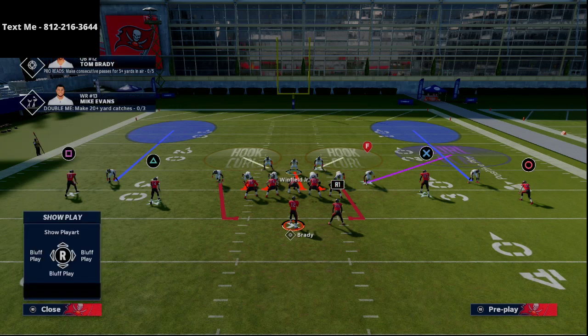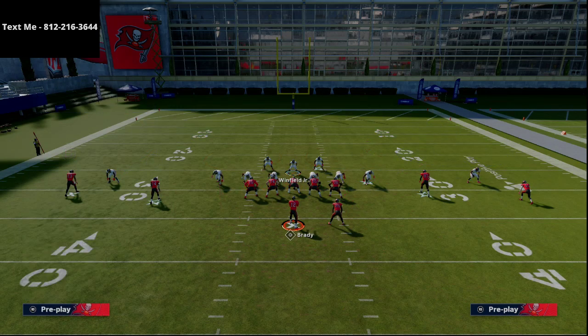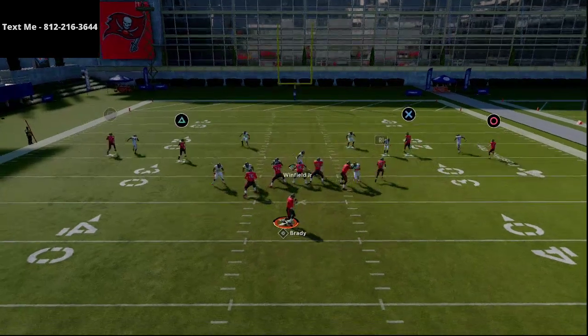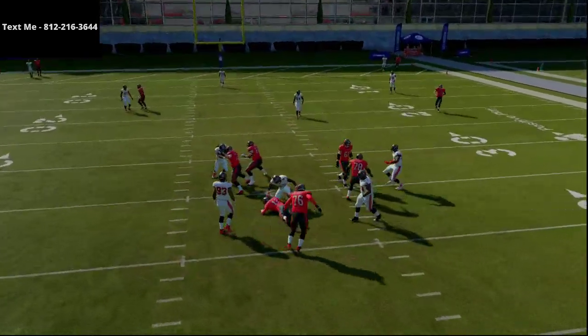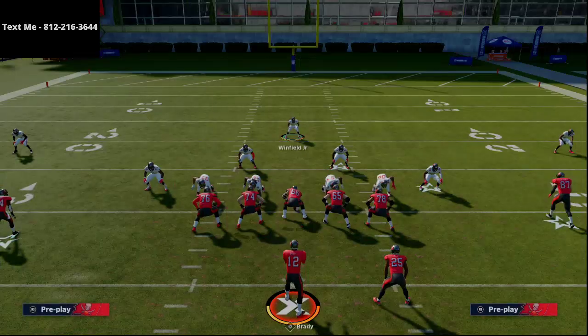We're going to take our deep safety and bring him down right into this little pocket here, then run him down and run him out. As you can see, you're going to get five-man pressure right off the right edge or off the left edge.